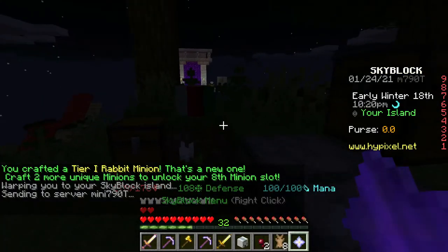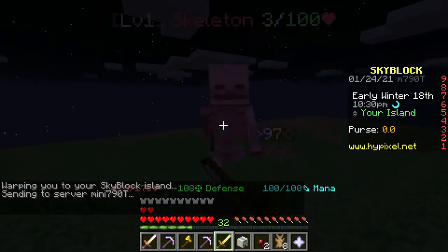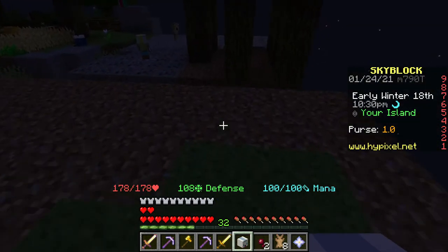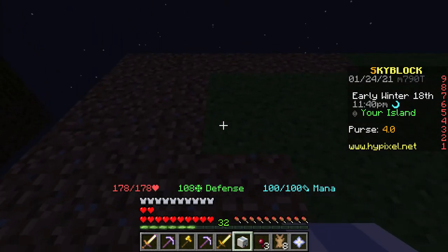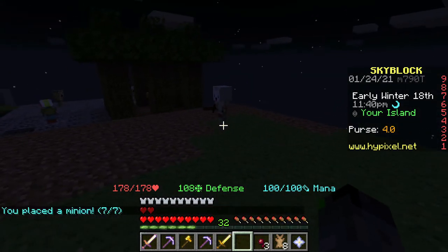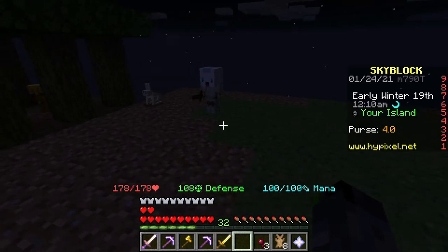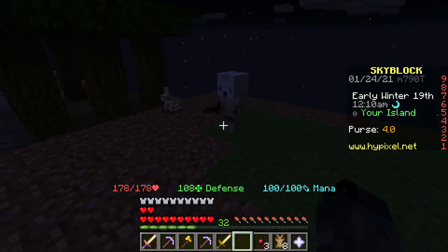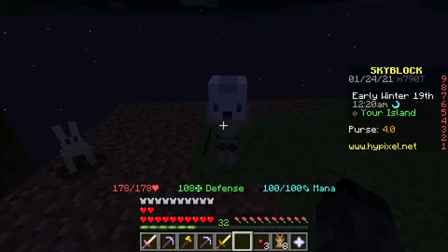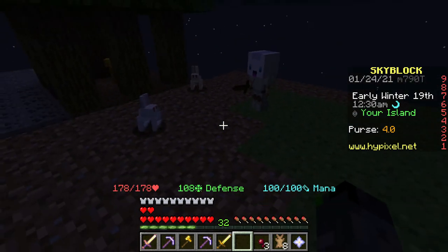Let's use the teleport to head back to the main island - and once again it's night time, it's always night time. I need to put him in a specific spot. There should be two blocks on either side, so two blocks here and two blocks there, meaning the minion should be right here. Now does he work or is he going to complain that he needs something? The wiki said to put a fence around him but I'm not sure if I really need one since he just spawns in the rabbit.